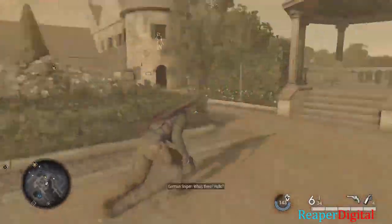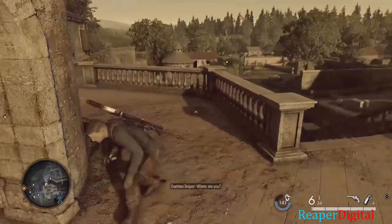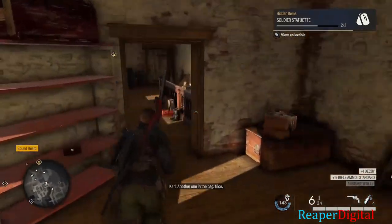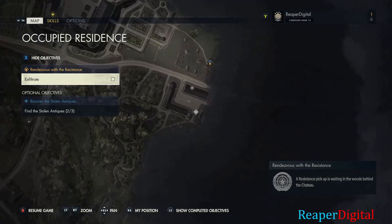On the far right side just past the residence building, there's a building with a guy in it who has one of the antique items on him. If you have the perk where you take down or execute someone and it automatically picks up the item like I do, you'll have it. If not, you're going to want to search the body.